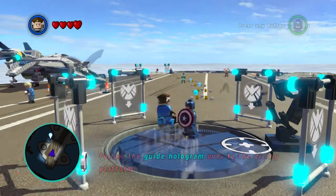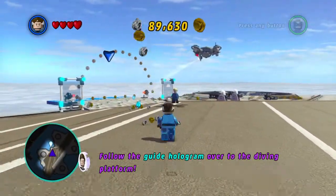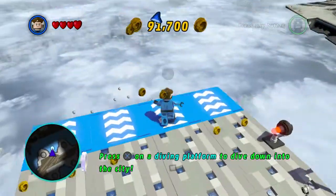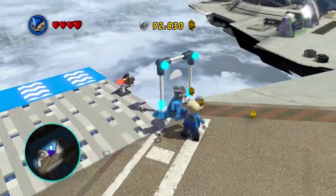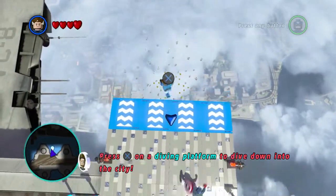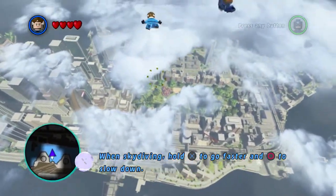Hey guys, welcome back to more Marvel Superheroes! We're going to the Baxter Building Fantastic Four lab, following the guided hologram. Let's collect all the gold. We are going to jump off - we are going skydiving!